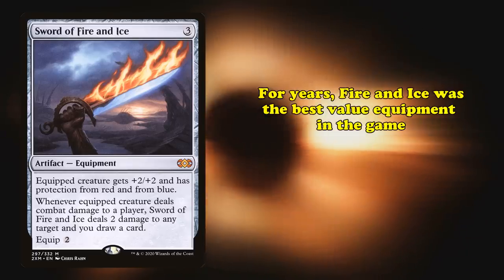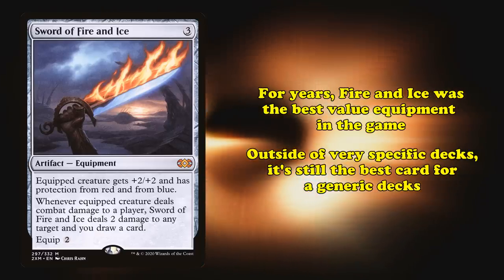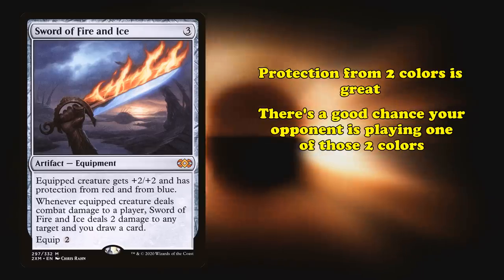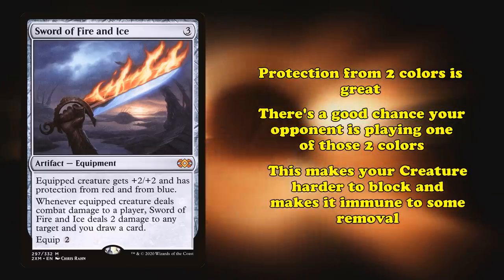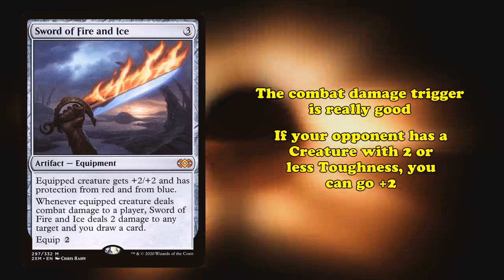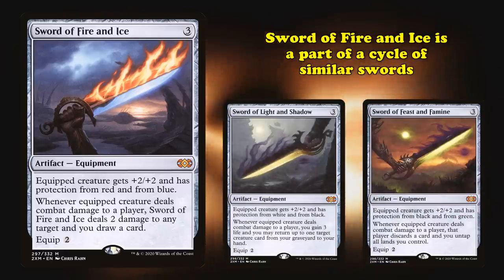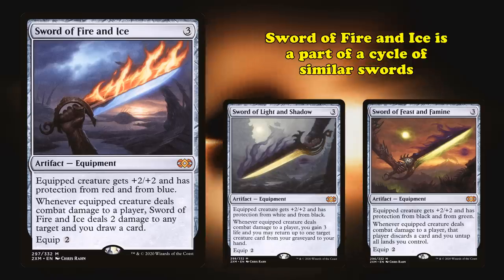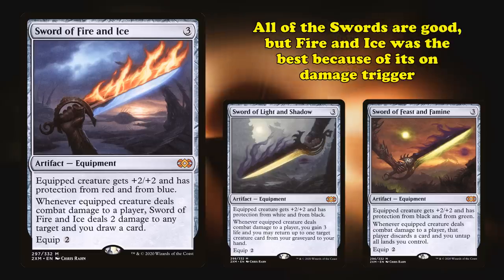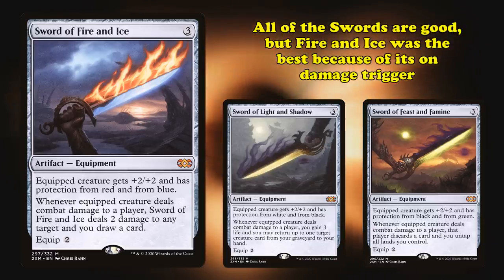For years, Sword of Fire and Ice was the best value-based equipment in the game, and outside of very specific decks, it's still the best for a generic deck. Protection from 2 colors is great, as there's a good chance that your opponent is playing at least one of those 2 colors, making your creature much harder to block and making it immune to some removal. The on-combat damage trigger is crazy good, as if your opponent has a creature with 2 or less toughness, it can actually let you go plus 2 in card advantage. Sword of Fire and Ice is actually a part of a whole cycle of swords, each giving a creature plus 2 plus 2, protection from 2 colors, and doing 2 things when they dealt damage to your opponent. All of these cards are good, but Fire and Ice was easily the best, due to its combat trigger being the best by a large margin.